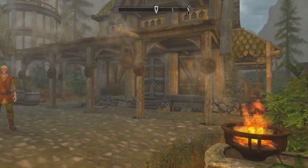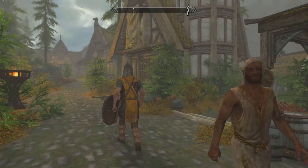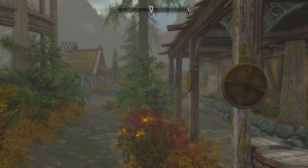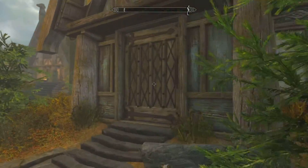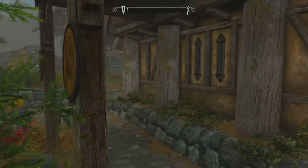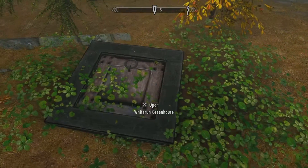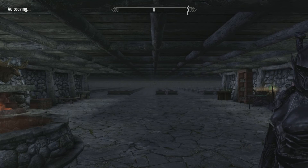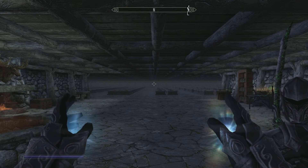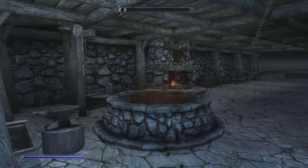We're going to start out at the main gate at Whiterun so you know where to find this. This is the Warmaiden's. There's Breezehome right here — it's behind Breezehome and Warmaiden's. Go this way and we're going to look for that cellar door right there. Opening the Whiterun Greenhouse. Let me get some candlelight in here so we can see a little bit better in the video.